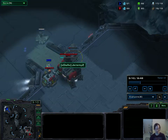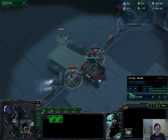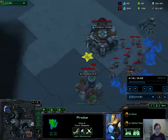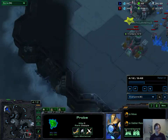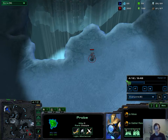He did a good job of blocking my initial probe scout. I then sent my probe all the way around his base up into this top corner. The reason I did that is it's pretty far away from his Reaper path, and it allows me to put a Stargate on this side of his base with easy access to his mineral line. Sejong Station is awesome because it has all of this air space around the base which his units can't get to very easily, so I can fly in and out with an Oracle and kill SCVs quite easily.